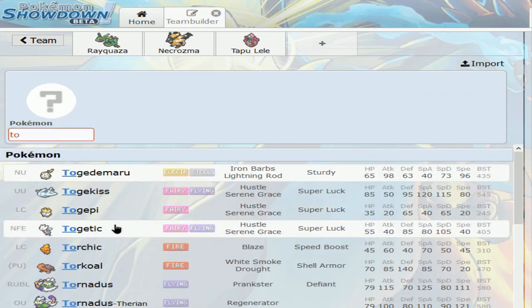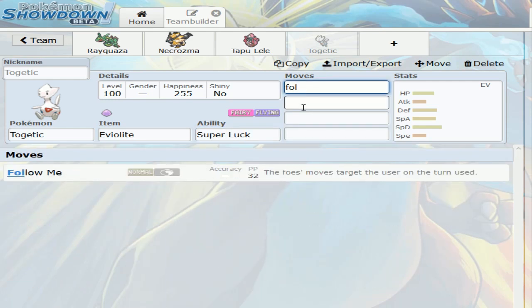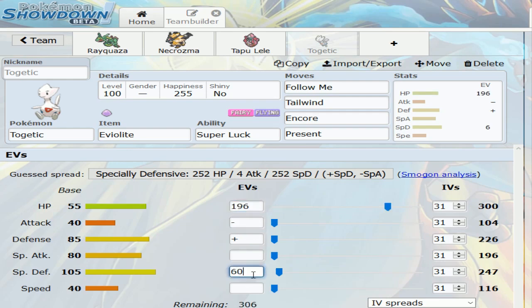I'll bring Togekiss back and we'll see how it does with this team now that I have Mega Ray. The main reason I used Togekiss with Ultra Necrozma was because of Follow Me so I can set up and call lines, but Snarl Incineroar was a bit of a problem. I think I was running Follow Me, Tailwind, and Encore. Do I want a physically bulky Togekiss or specially defensive? I'll try out Bold nature for now — it'll still be pretty bulky on the special side anyway.